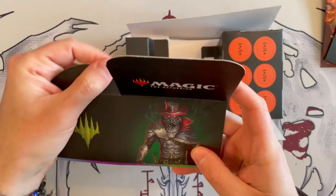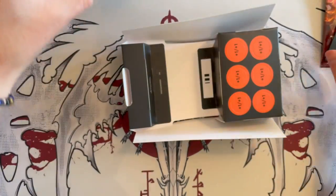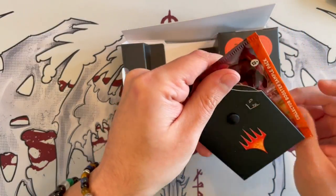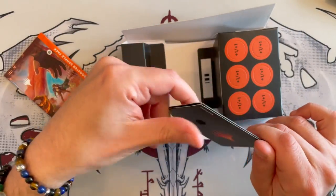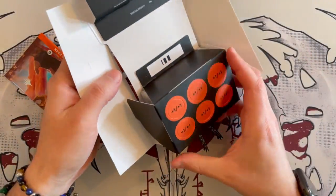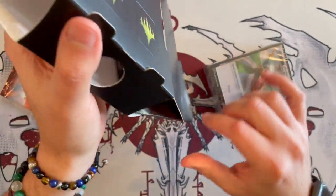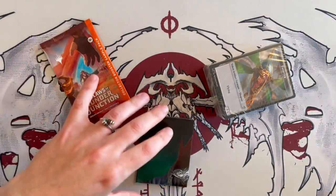Here you have the deck box with Gonti on the front — very beautiful, as usual. And it won't hold the cards if sleeved, but hey-oh. They have removed the illustration out of the life wheel. And then you have a little bit of cardboard, nothing major, nothing fancy. And then you have the deck proper, the little insert, and the boosters.